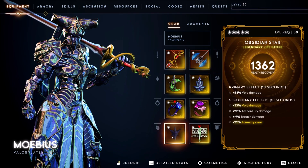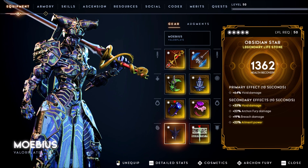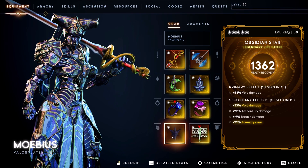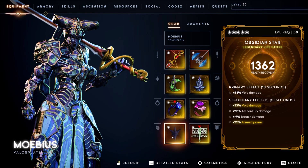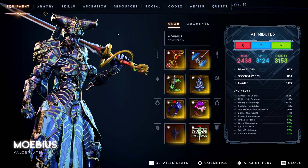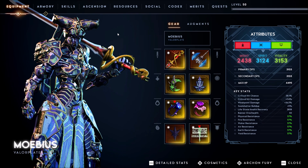The second change I made to the build is the Lifestone Obsidian Star. I don't know why I didn't use this in the previous build — I guess I just forgot it exists. This thing gives void damage — and it gives a ton of void damage — so it is a very big damage boost when you consume a lifestone.